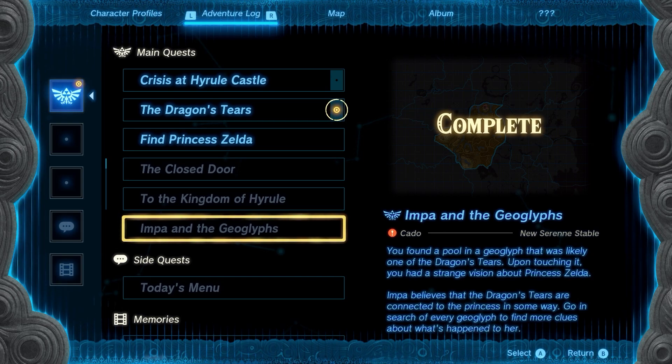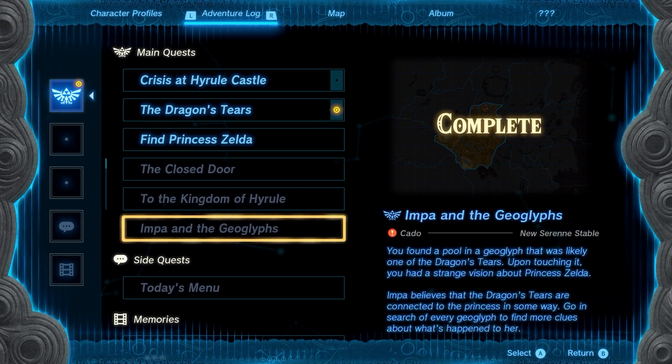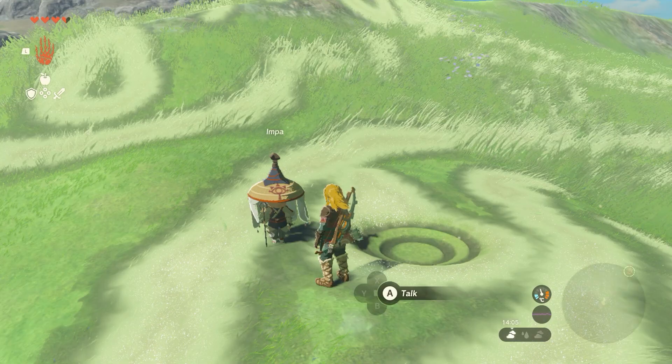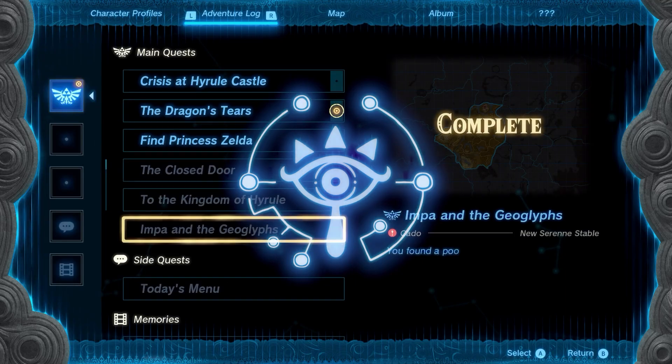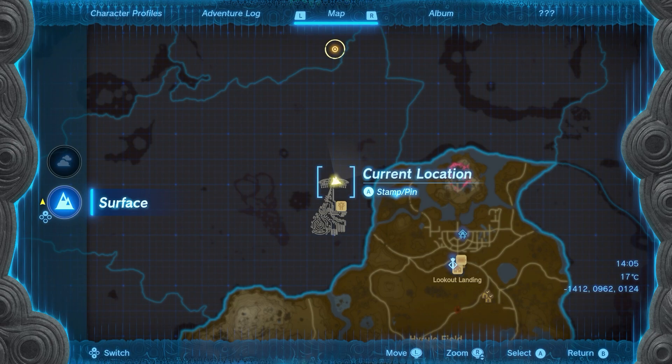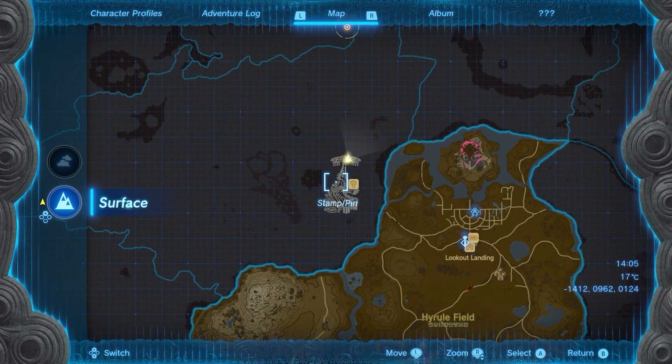What's up everyone, it's Smith here from GamersHeroes.com and I've got a quick guide for you in Legends of Zelda Tears of the Kingdom on the Impa and the Geoglyph's main quest. So this is a quest you can find while you're exploring and basically Impa asks you to help her out. I haven't got the map for this location yet but you can see it's right near the stables here, sort of northwest of Lookout Landing.